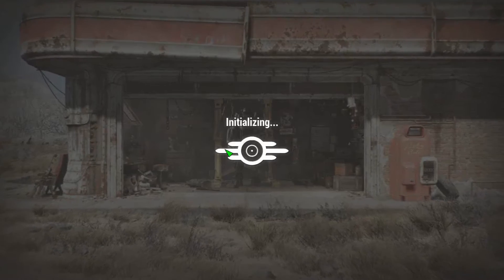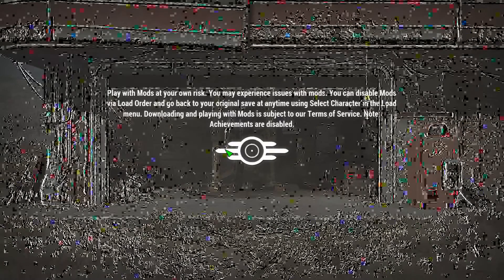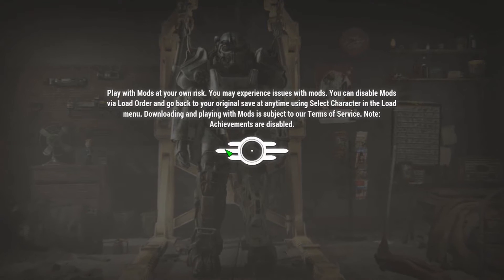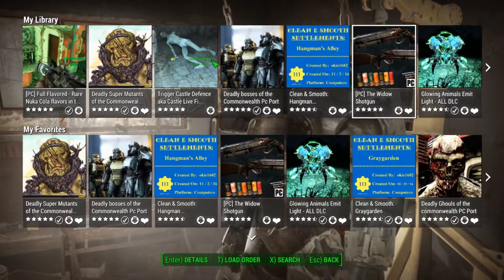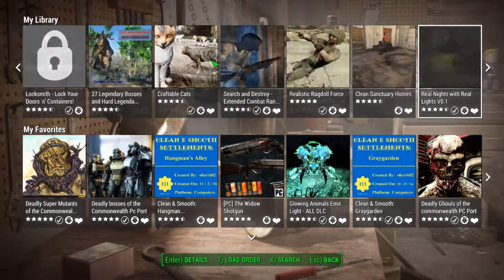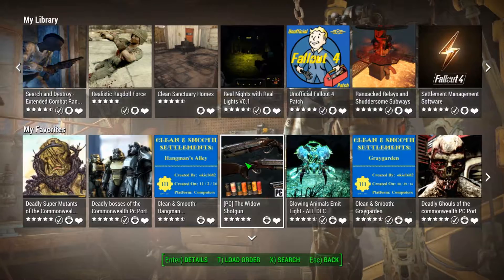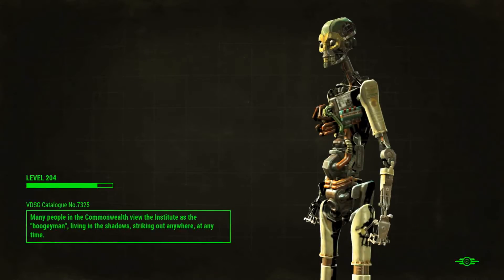Good afternoon, Vault-Tec Survivors. Aristarsis here, back with another Bethesda.net mod Let's Play for Fallout 4. Today we will be looking at Ransacked Relays and Shuddersome Subways. This is a mod created by Trainwiz, and it's actually quite a popular one — 446 ratings, averaging 5 stars on Bethesda.net. The mod will be linked in the YouTube description box as always. Let's jump in and get straight to the action, ladies and gents.